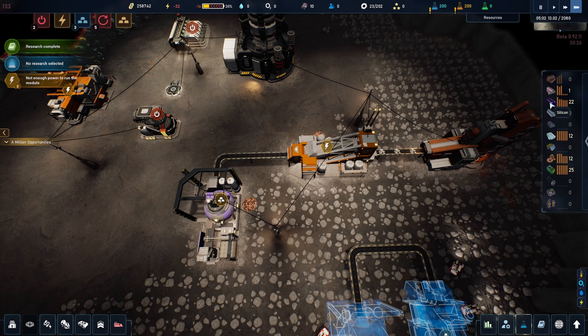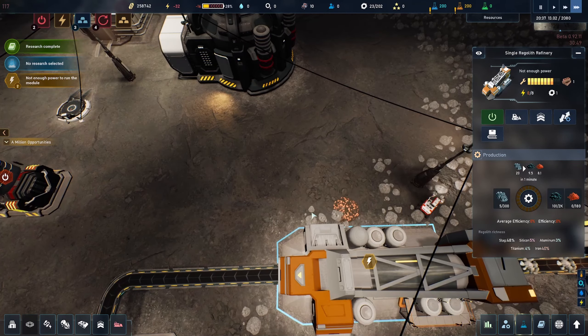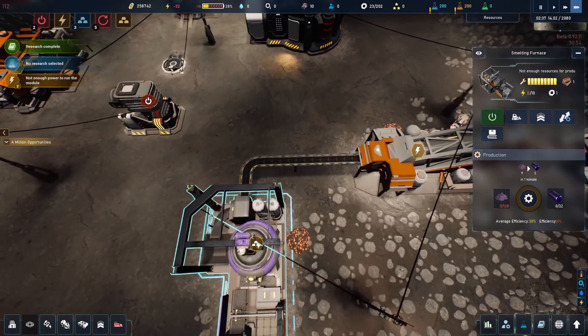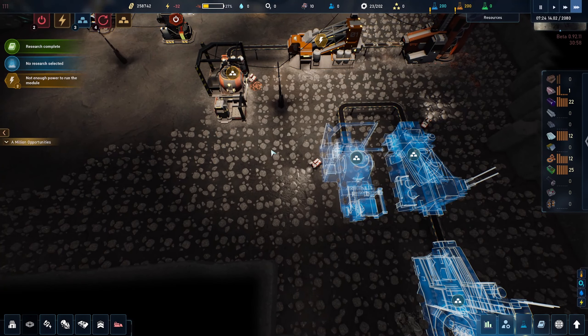Right now I don't actually need to do that because I'm doing pretty well on silicon — you don't use that much in the super early game, so we should be fine. I'm going to turn this thing back to iron oxide production; it'll dump a little bit out the side but that's fine. Not to worry about it — put it back to steel and off we go.